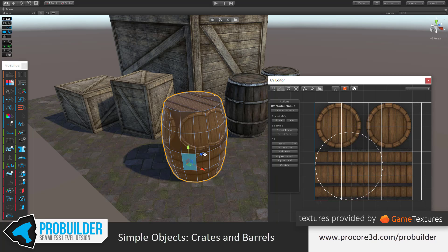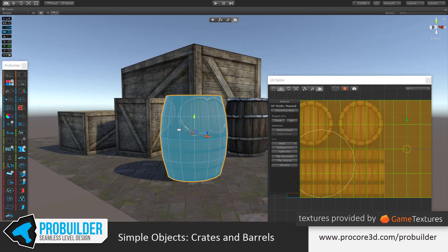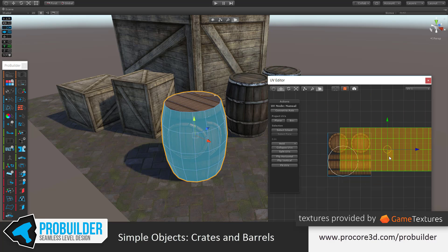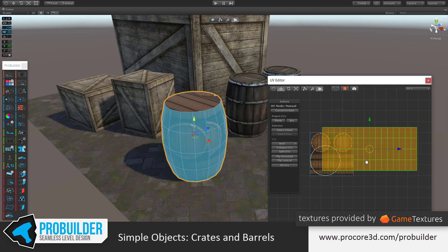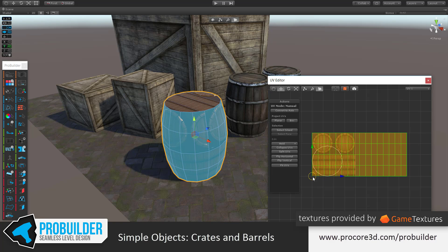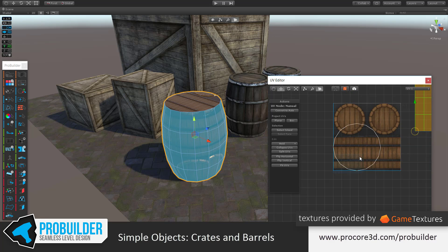Doing the actual work: I'm going to hit Alt-G to grab all the faces around the side — all around the side, none of the top or bottom. I can see them all selected in the UV editor. If I hold Shift and use the right mouse button, I can move the pivot — so I can rotate or scale around that point. Holding Shift snaps to vertex points and Control snaps to the actual grid. I'll hold Shift so it snaps to the corner, then hold Control while moving to snap that corner right into the corner of the UV space.